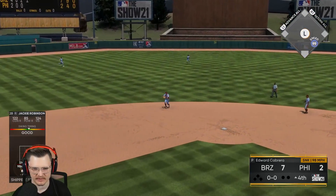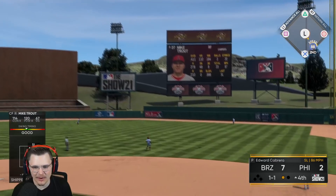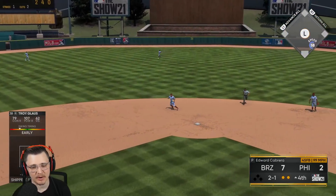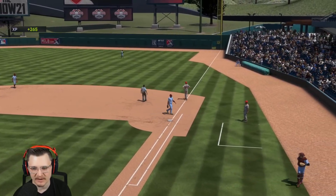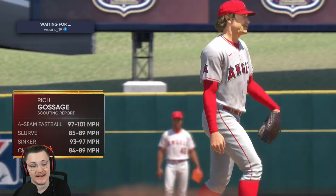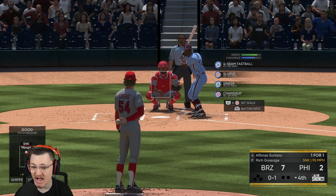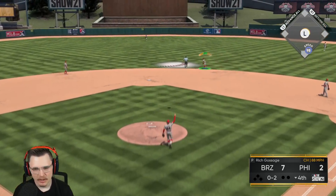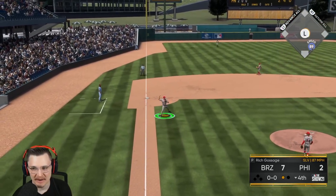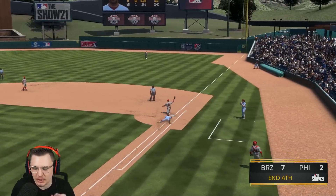Jackie gets a base hit up the middle — Trevor Story is a shapeshifter. One down. Mike Trout the other way — is it dying right in front of the wall? Two down. We at least put up one but we gotta find the timing a little better — we were early on quite a few pitches. Goose, you're usually one of my worst — if you magically give us two innings and only give up one run, we're on cloud nine. Goose came in and gave us a one-two-three inning.